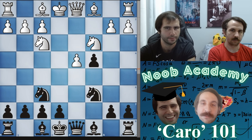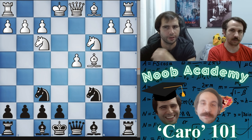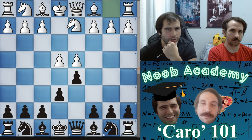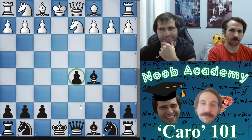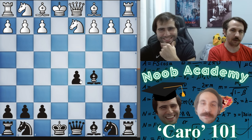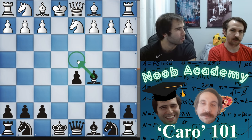By the way, you can get the isolani from both sides — it's very common. For instance in your French there's a very common line called the Tarrasch: c5, and this type of position is extremely common. Do you like the pawn or not? It's not the way I'm hoping things go. Well, now you know: if you have more minor pieces attacking the square in front of it, you're okay.